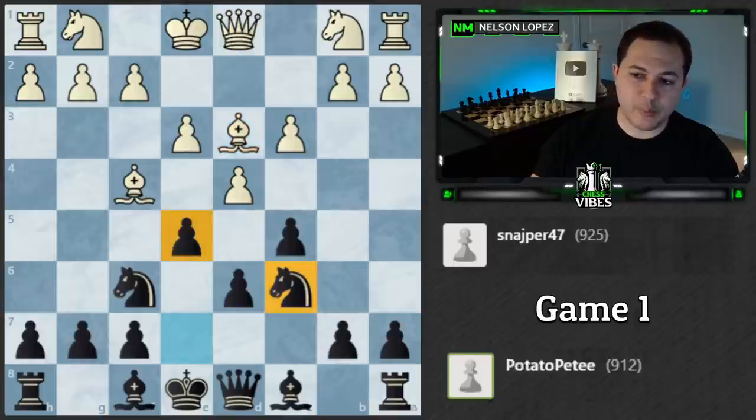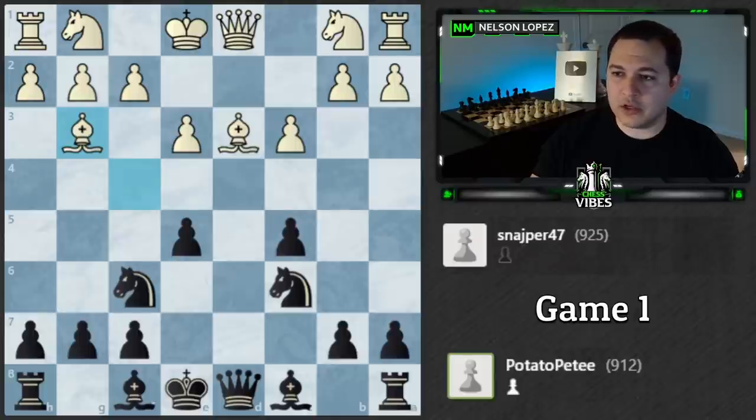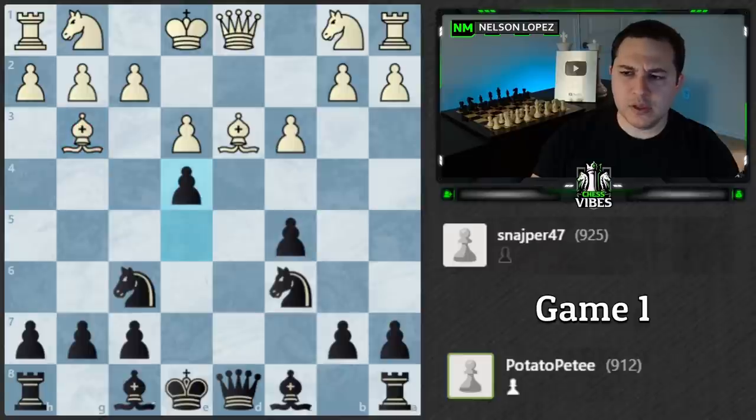The engine is already saying Black is slightly ahead with more central control. There's a rule — knights before bishops — which Pete is following, and I really like that. Knights pretty much always want to go to those two squares, whereas with bishops it's kind of up in the air where the best square is going to be. So it makes sense to develop your knights first and then decide what to do with your bishops. e4 — I like the idea, gaining space with tempo.